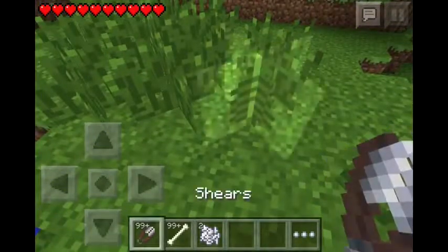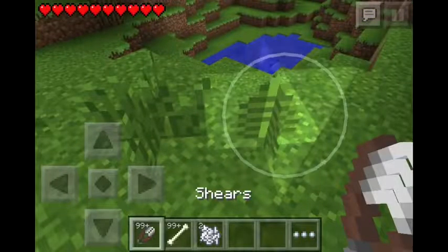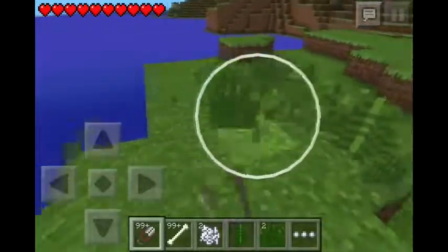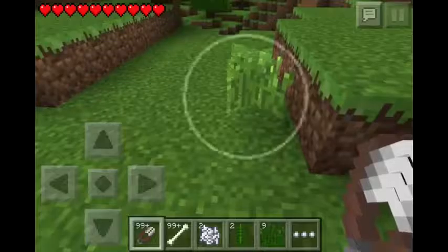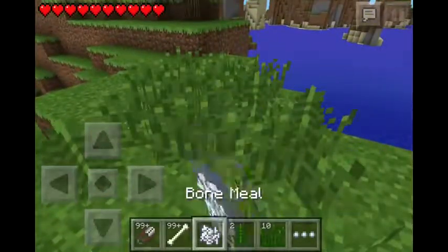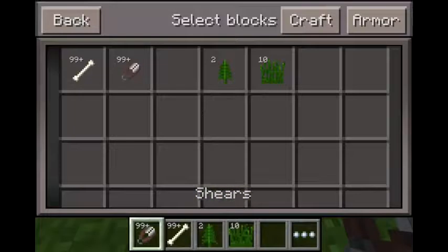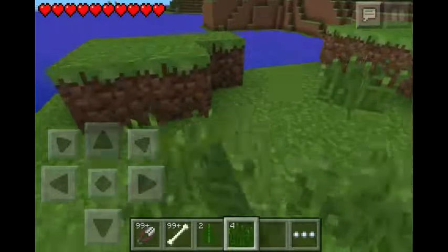You've also got the new fern — place that wherever you want. This is how we get ferns, tall grass, and flowers. Look at all this tall grass you can pick up! You can make your world look really nice. You can place bone meal anywhere you like — this is how you get the flowers and everything. As you can see, it's in my inventory and I can place the grass anywhere I like.